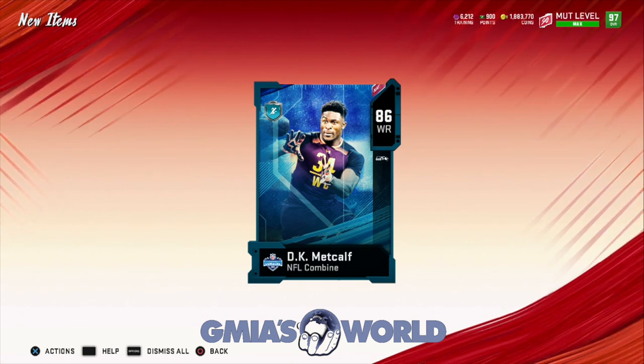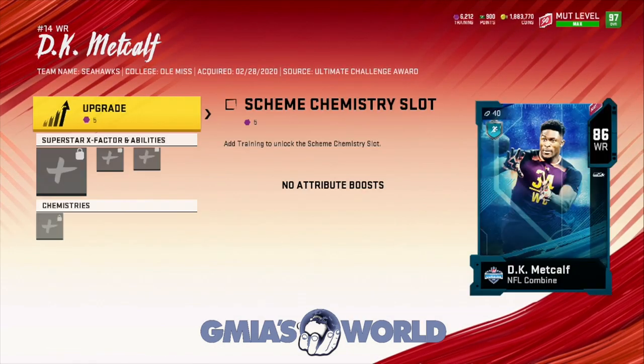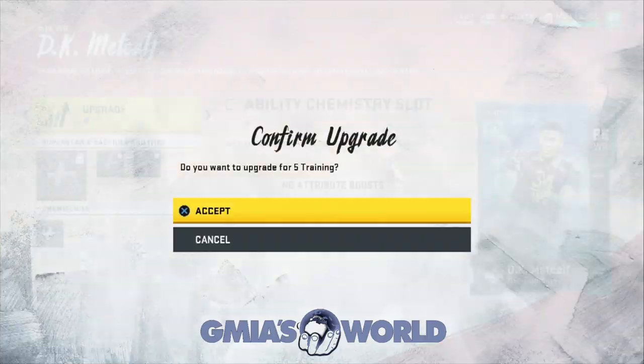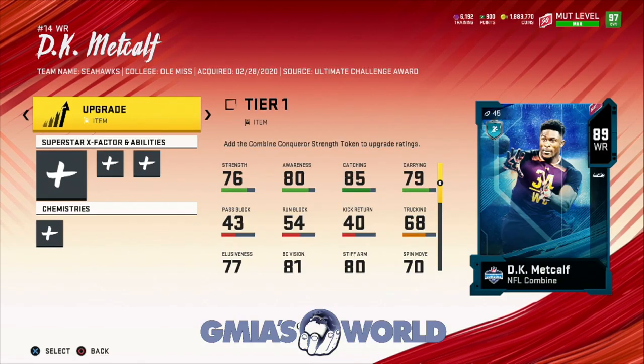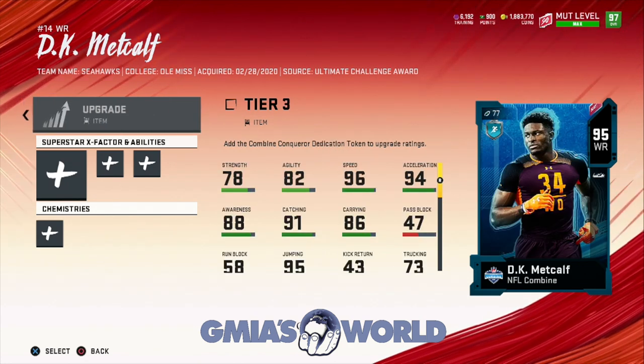This is what we're going to go over right now. I'm going to explain what you have to do inside the challenges to get this card. Before we go back to that — because we just finished doing those solos — I'm going to go through the training aspect of getting him upgraded. Add the Combine Conqueror Strength Token to upgrade ratings, add the Speed Token, and then add the Dedication Token.